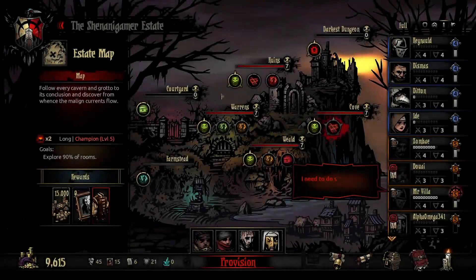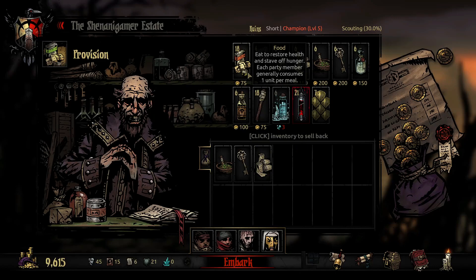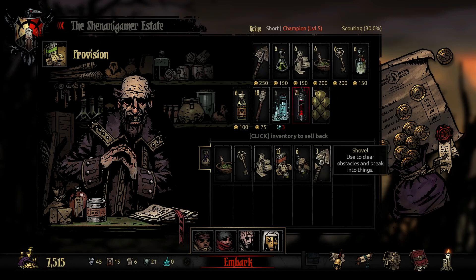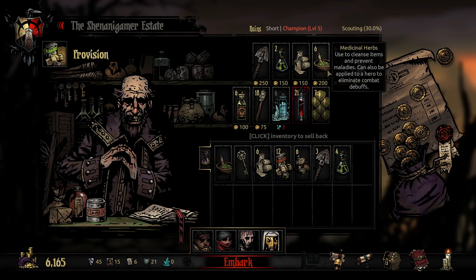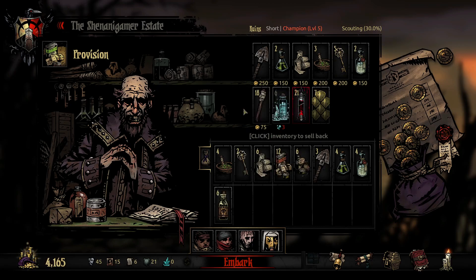Let's hit provisions. We're on the wrong quest — there we go. We'll take all the food we can, a full stack and a half. Three shovels, four antivenoms, a full stack of bandages, four medicinal herbs, four holy waters, two keys, a full stack of laudanum, and two full stacks of torches.